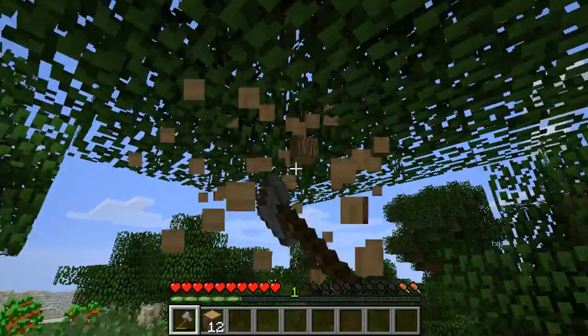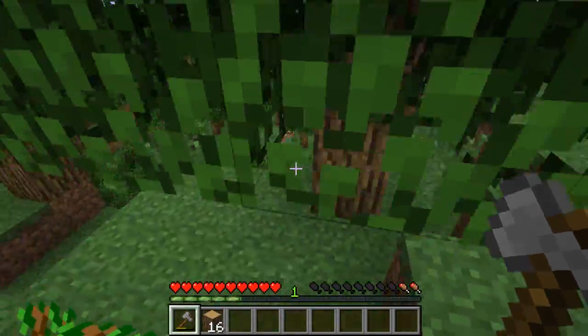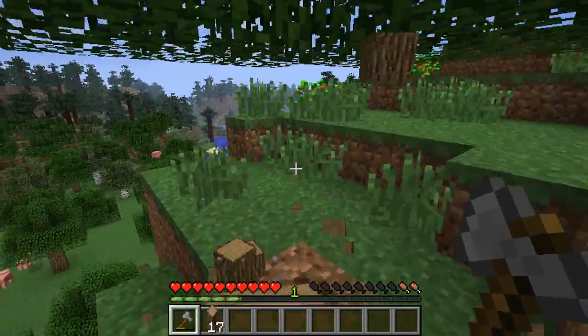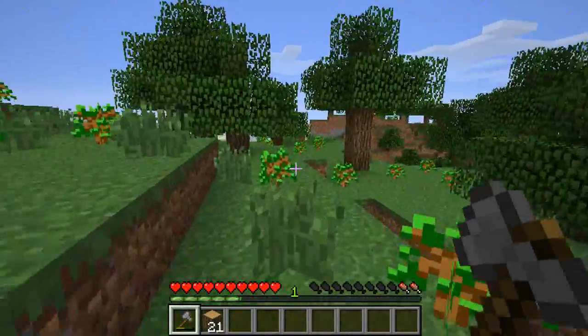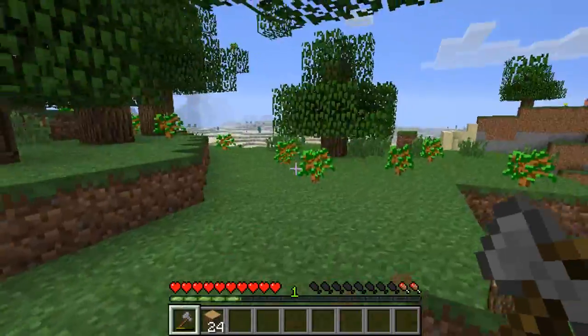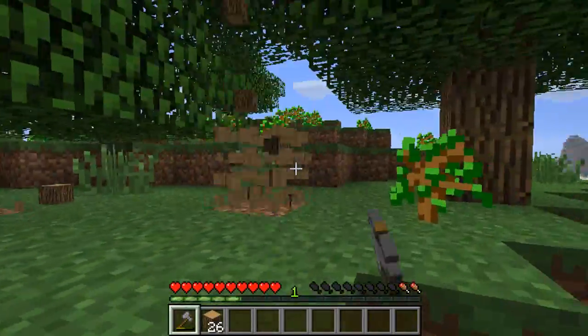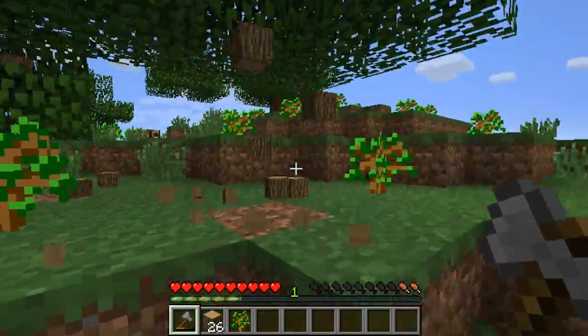With this mod, you just knock out the bottom block and everything above it will come out. If you go up to a tree and hit the second block from the bottom, that block and everything above it will come out, but the bottom block will remain.